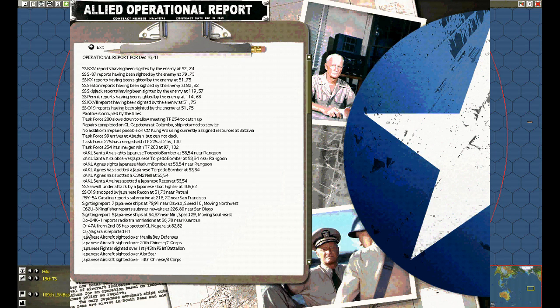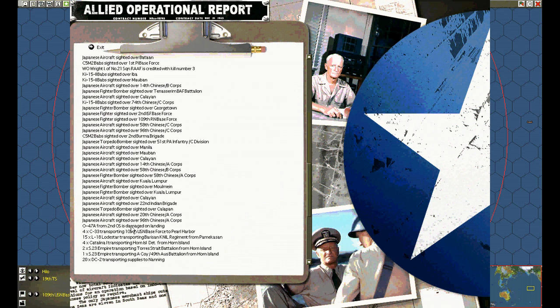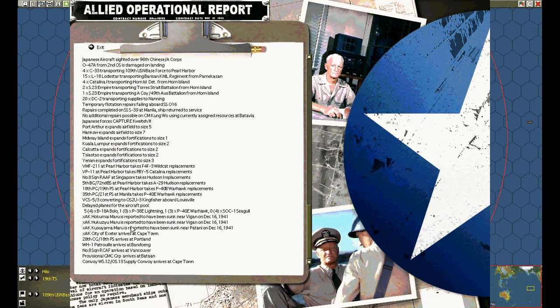The operations report. We see that the CL Nagara has been hit, but we don't know if it's really been hit. The real meat is the reinforcements arriving at the bottom of the page. Also, the fortifications that have been built.